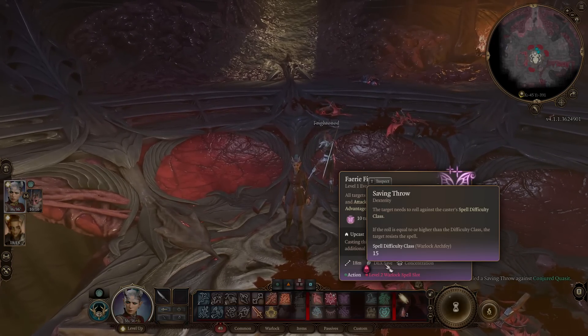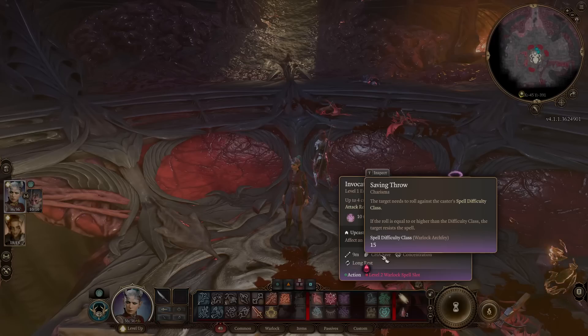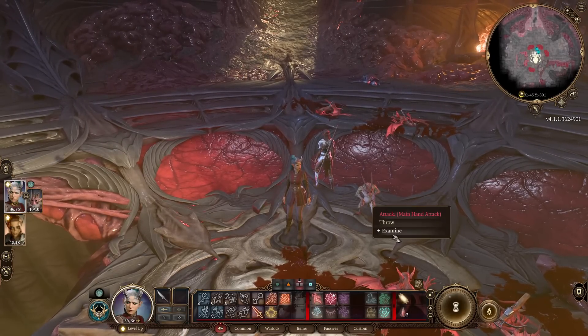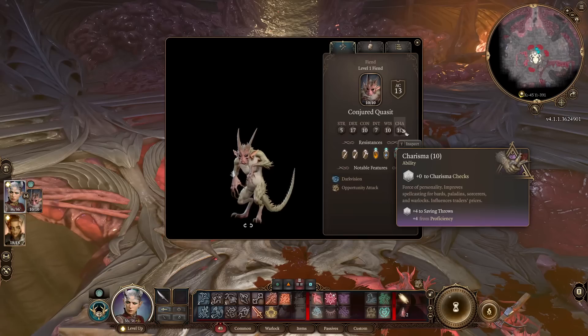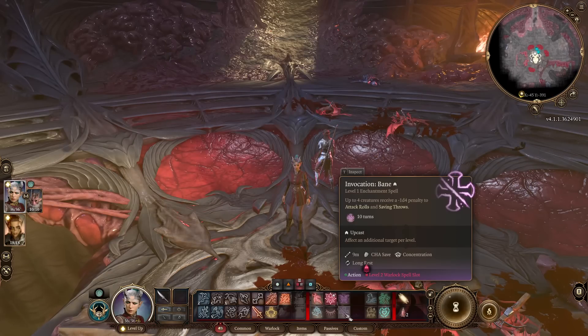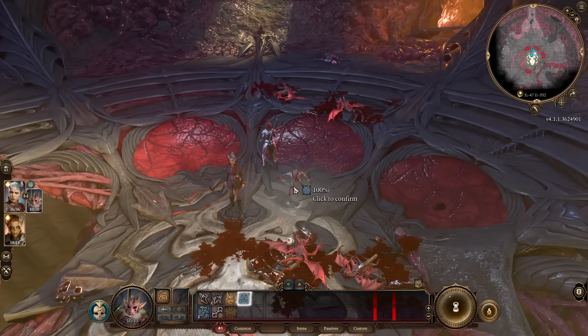One more thing to keep in mind: when casting Fairy Fire, enemies make a Dexterity saving throw, and when you cast Bane, it's a Charisma saving throw. Depending on which save an enemy is less proficient in — for example, on this Quasit it's better to use Charisma saving throw, so it's better to cast Bane on him. You can right-click and examine enemies to check.